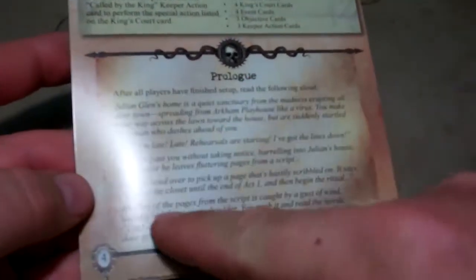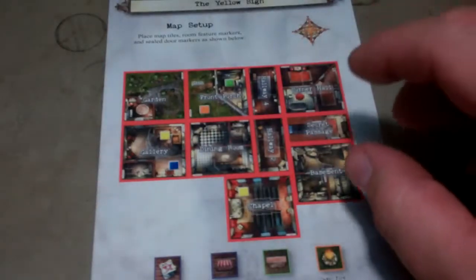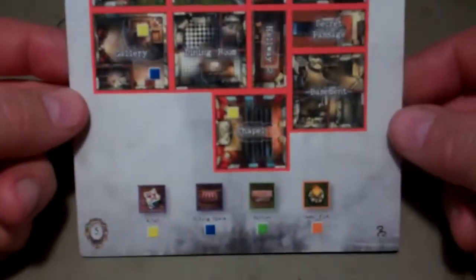There's a little story to read to the players. There's the map setup piece, and it has more of the story that you can read from the outside of the box to get an idea of what's in the expansion.